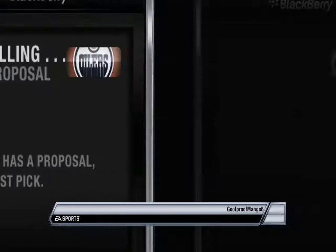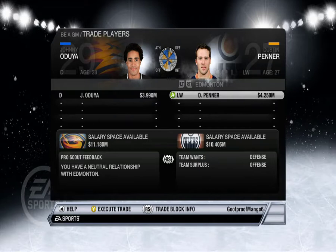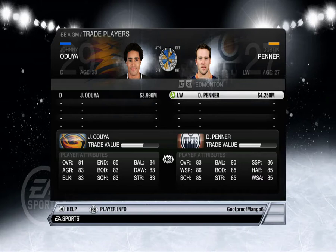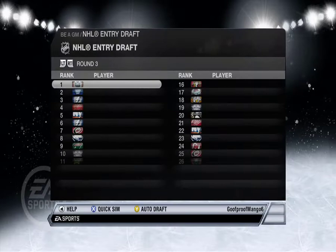We made two trades. Edmonton — what do you want? Johnny Oduya for Dustin Penner? No freaking way. Dustin Penner sucks, Johnny Oduya kind of sucks too. Wait — you know what, let's do it, why not. We're just making all the moves here.